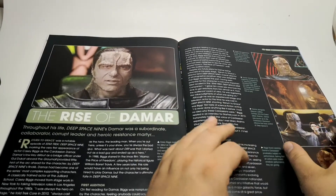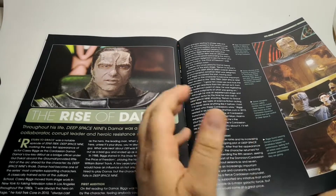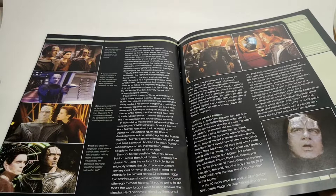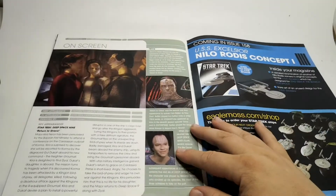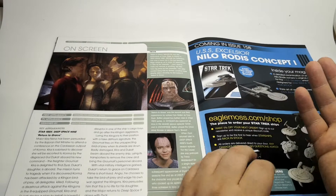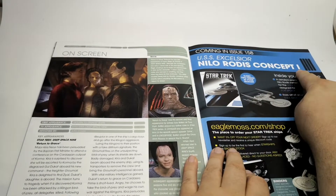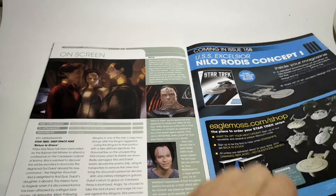Then we come on to the rise of Damar. It's the first episode where we see Damar, and from this it goes quite hectic for him before he eventually becomes a rebel leader. There's also some trivia here — we've already done the Excelsior Concept, so go check that out. Actually they've made a mistake: it says Concept 1 but it's actually Concept 2, so that's worth checking out.